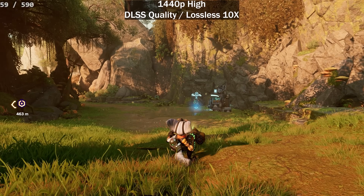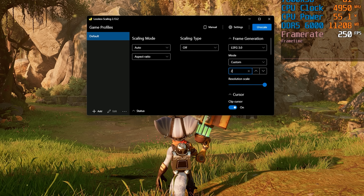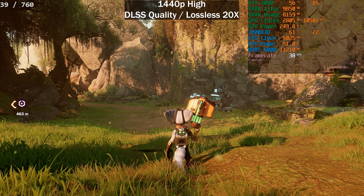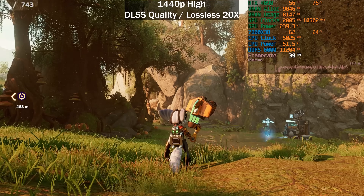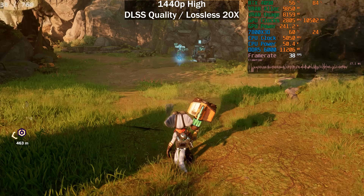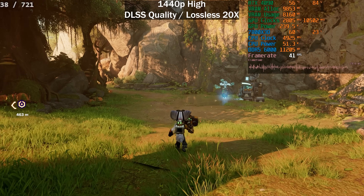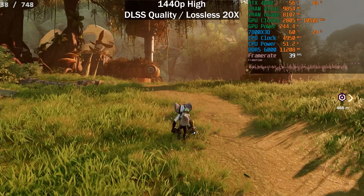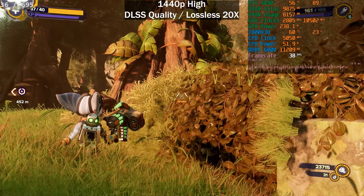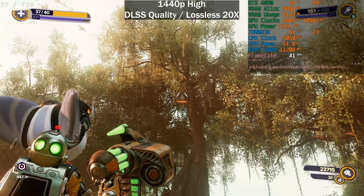We're getting 70fps base here, so let's enable 20x. The base frame rate drops to around 40fps. Mouse movement is delayed by quite a bit and we're getting 760–800 frames per second. Moving around, there's a lot of lurching and frame skipping you'll likely notice even in a YouTube video. But moving the mouse is still not terrible — the crosshair tracking is actually impressive.